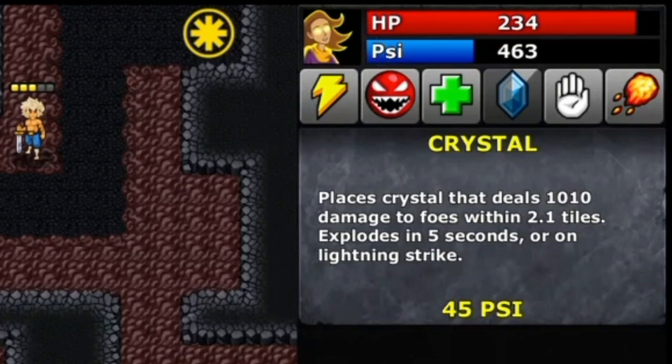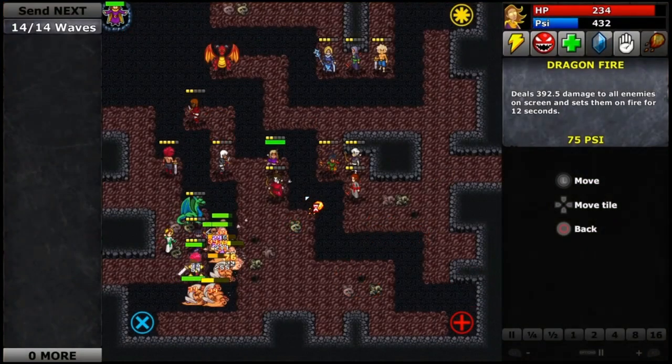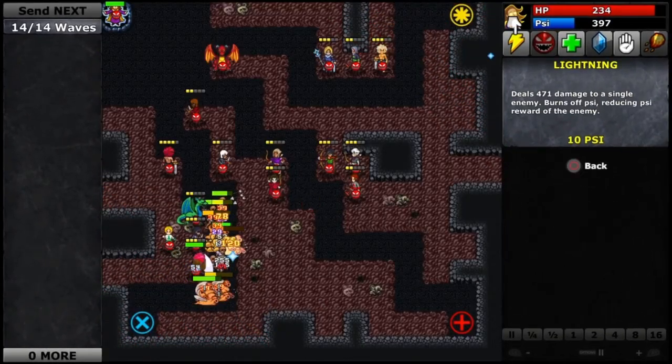To help you out, Azra's also got a set of magic abilities for when things get dicey. The timing of these moves can be crucial for success, especially later on in the campaign when things get particularly difficult.